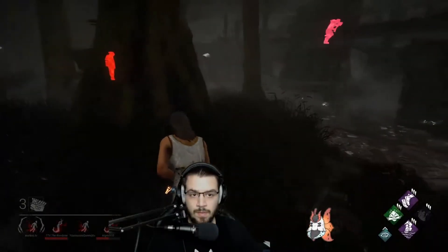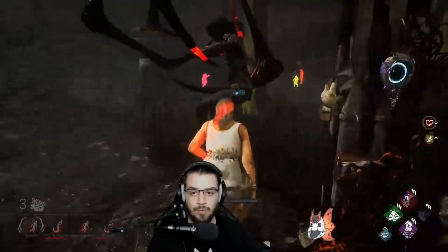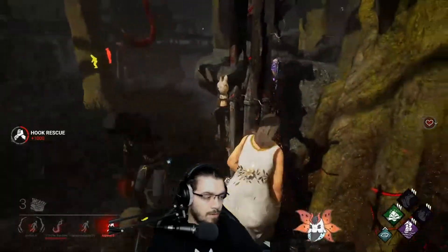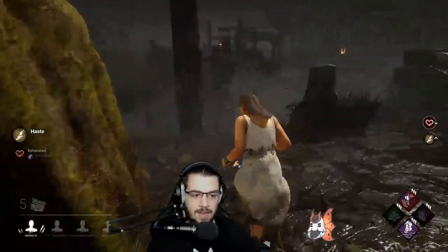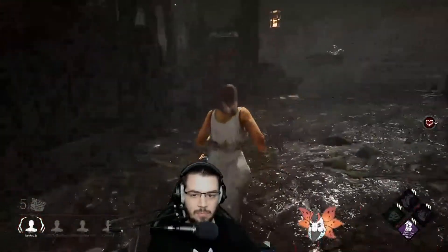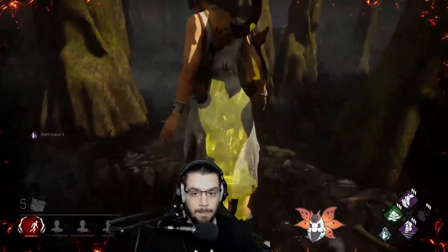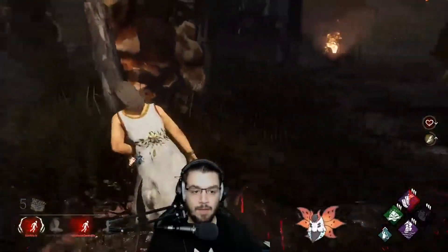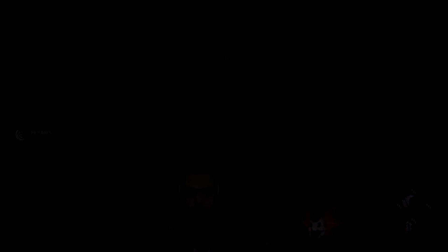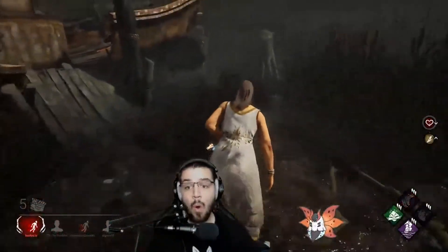The only exception to this is enclosed maps like maybe The Game or Larry's where the killer can cut you off. Definitely use it to make distance — how you manage that is up to you. Some very good survivors 99 their exhaustion cooldowns so that they can essentially activate the perk during a chase after a pallet or a successful vault. This is a very frustrating thing to deal with as a killer and should be a learned skill if you decide to use this perk.